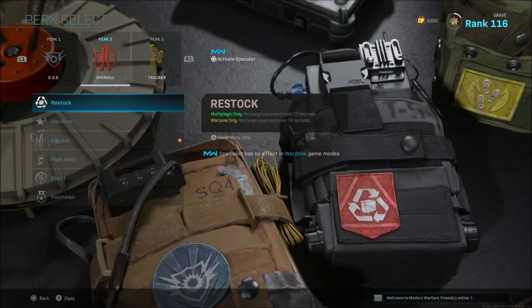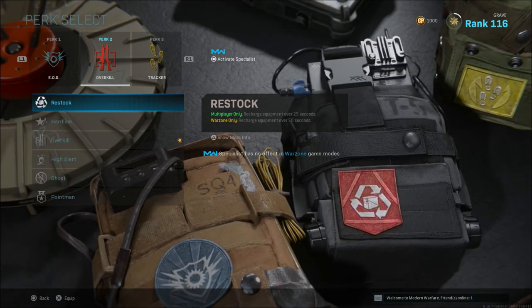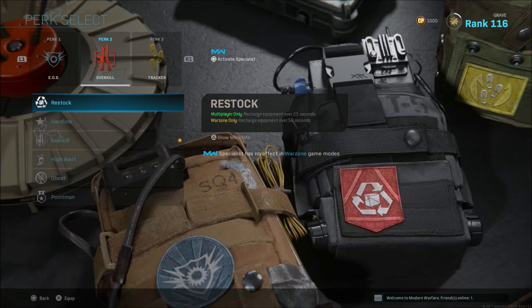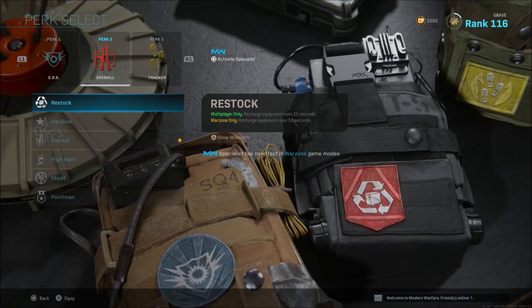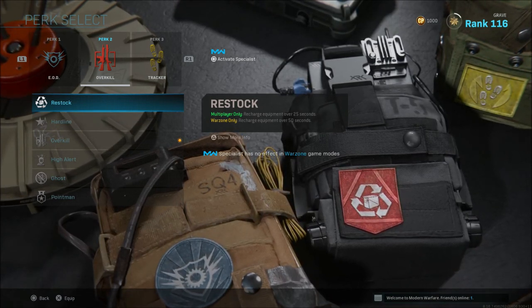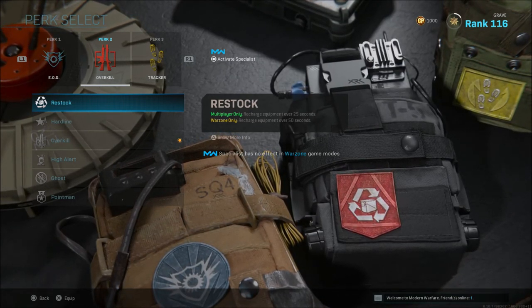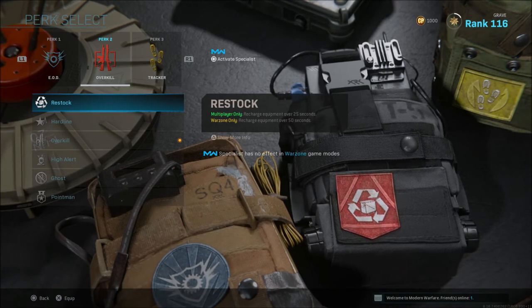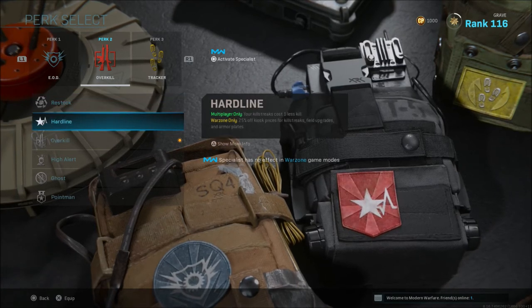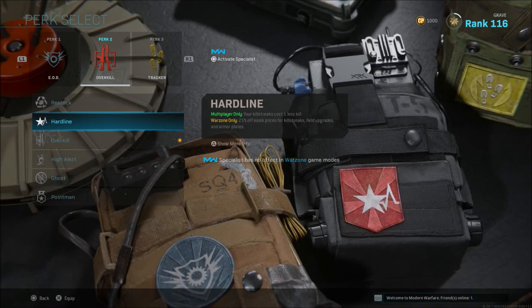Moving on to Perk 2 — there are a couple of good ones, and the rest are really not worth using. Restock recharges your equipment over 50 seconds, so every 50 seconds your lethal and tactical equipment will be restocked, giving you two lethals and two tacticals. This is a really good perk if you like to run smoke, so you can consistently have smoke available for your team.